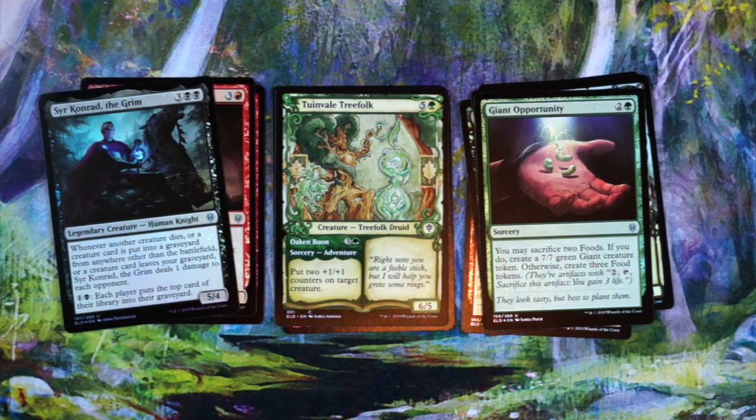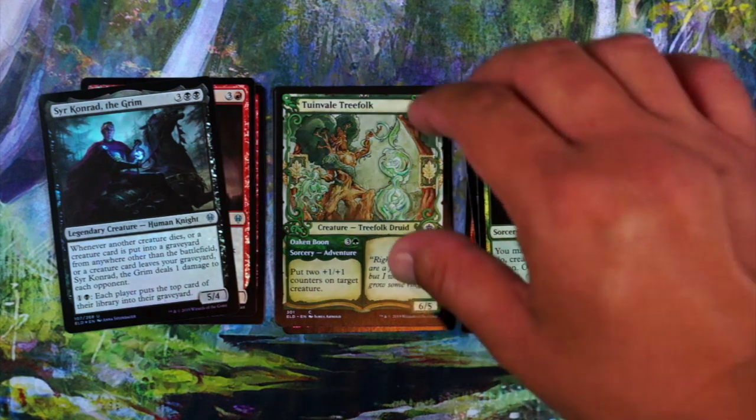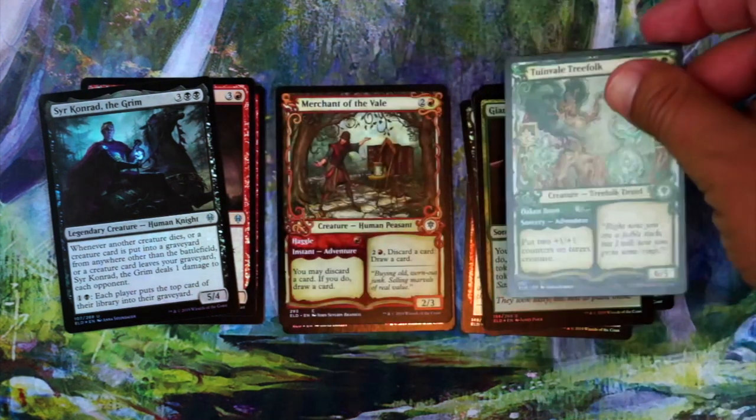Kenrith's Transformation Tree Folk — this is the adventure card where you get two counters on a creature for four mana, which is fine. It can turn something that maybe isn't really a threat into a threat or just a good blocker. Then late game it comes down for six mana as a 6/5, which can hit pretty hard but also can get chump blocked. At least you're killing a creature, or just hang back and block really well. Not going to first pick it — it's a green filler card.